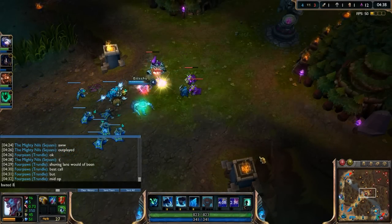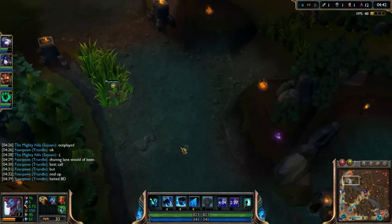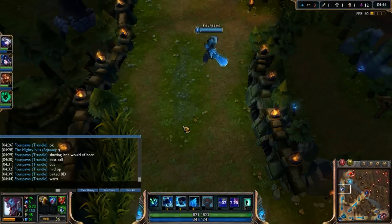Next up is another good habit to force yourself into, which is timing enemy wards. This aids your team in ganking your lane. Wards last 3 minutes, so work out when it'll expire and riot in chat.